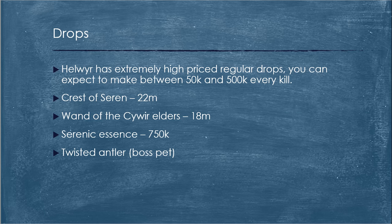Now we're going to talk about the good stuff — the drops, why you're going to kill this boss. This boss is really good to kill just to practice your defensive abilities. Helwer has an extremely high-priced regular drop table — you can expect to make between 50k and 500k every single kill. You can also get an Elder Wand or a Crest of Saren, which are between 18 and 22 mil. You can also get a Serenic Essence which is 750k. The last thing is there is a boss pet for Helwer — the Twisted Antelor — this is extremely rare, but Helwer is the only way to get it.